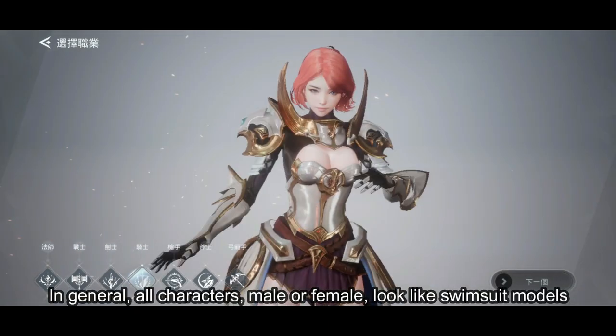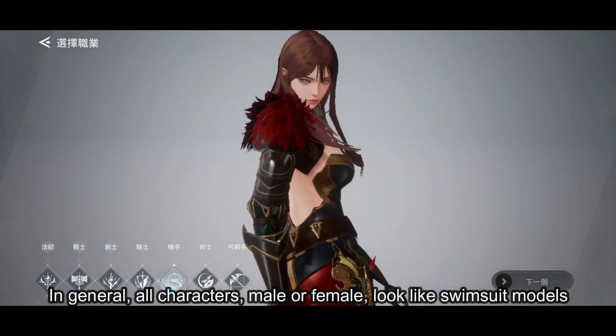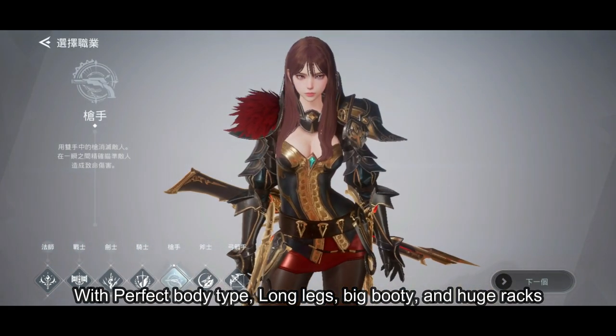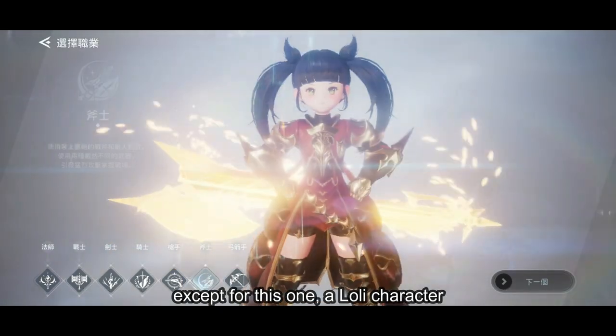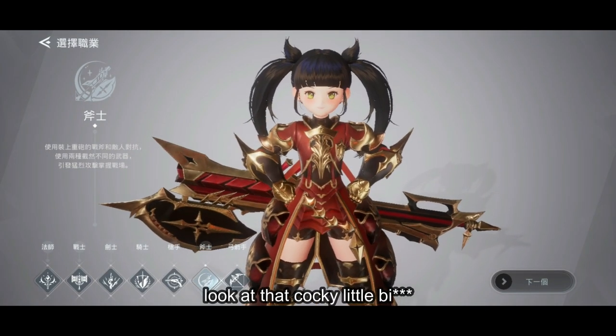In general, all characters — male or female — look like swimsuit models, or the kind we can typically find in the Beagle Live app, with perfect body type, long legs, big booty, and huge racks. This seems to be quite popular in gaming nowadays. Except for this one — a lowly character. Look at that cocky little one.